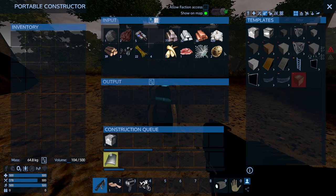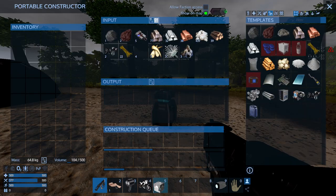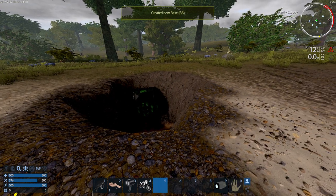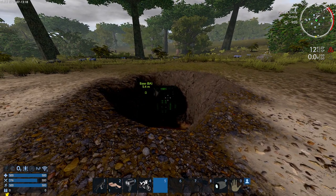This is basically the core, which is required for any base or ship. I got my base starter so I'm going to put it in. I dug a little hole because the enemies will target this block — this is the most important block of a base.